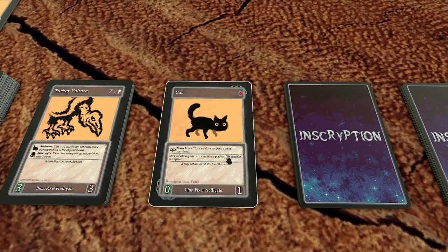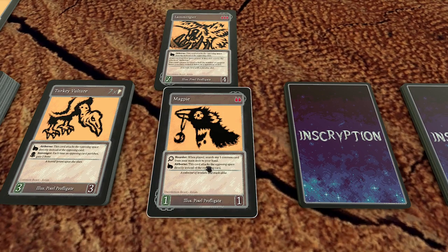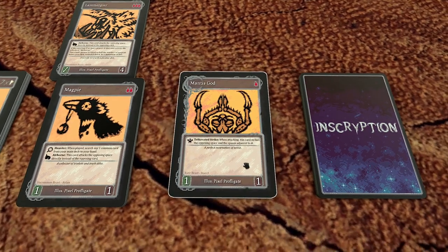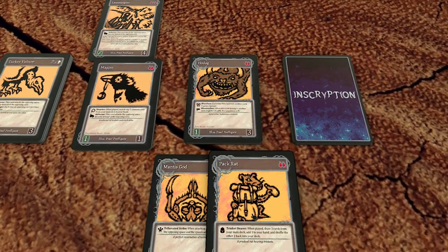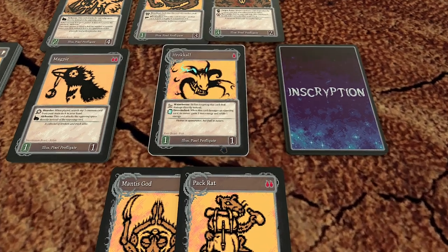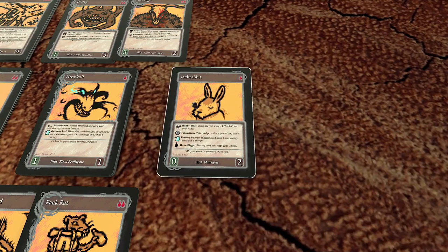Uncommon cards are basically the same, but you can't search them out with cards like Librarian or Magpie, so you actually just have to draw them normally. Rare cards are the secret sauce — you can only have up to three of these things total, and all of them have to be different, no copies. And lastly, the mythical talking cards: these things aren't cheap, and you can only have one in a deck total.